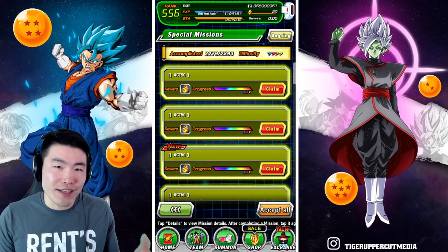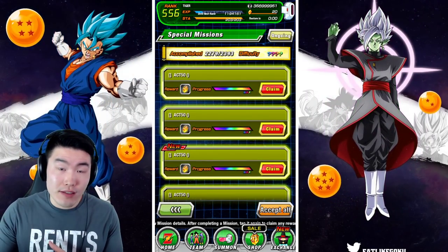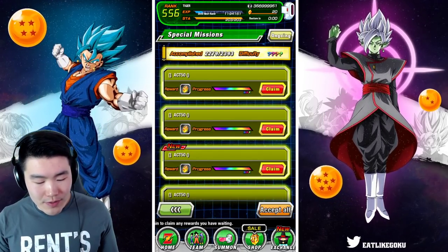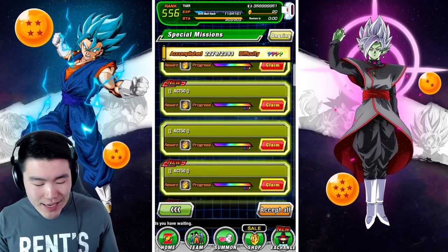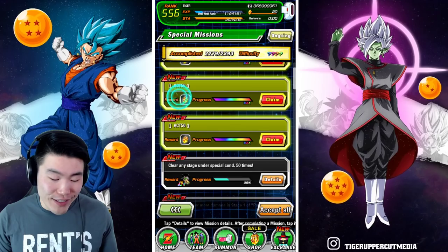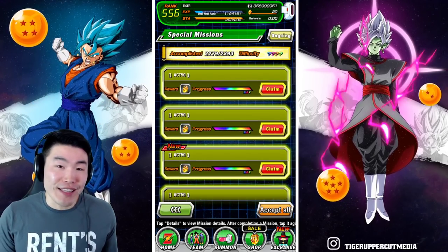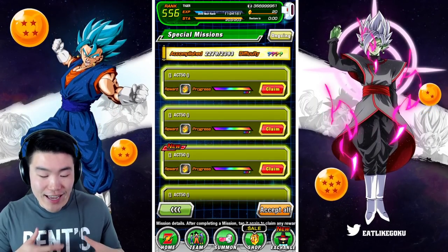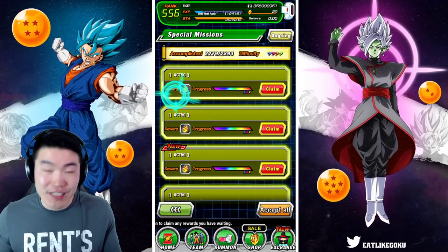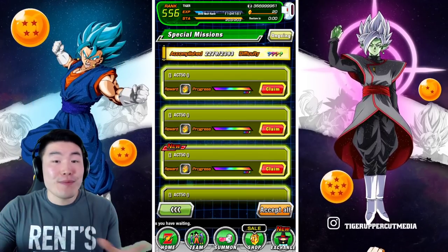It doesn't make sense for us to have new missions right now because we're still on the same-day celebration. We do have the Android 13 celebration on the way, but that's not for a couple days. So this just seems to be some kind of mistake that Bandai made. We were clearly not supposed to get these missions because there's no actual description — it just says 50 stamina.